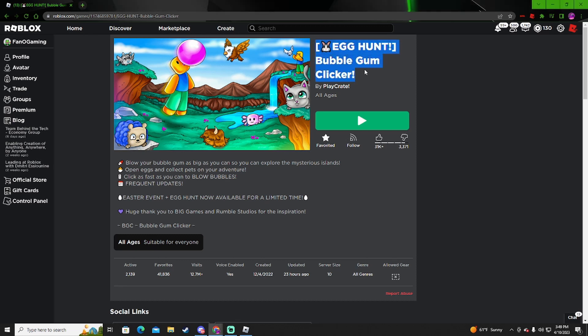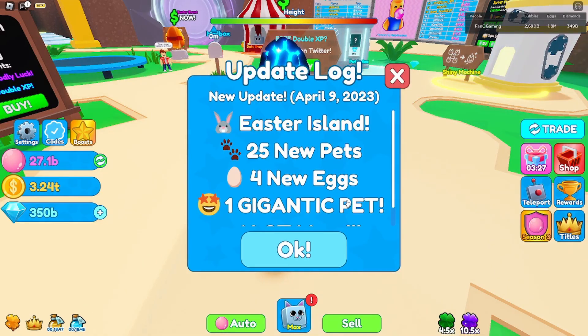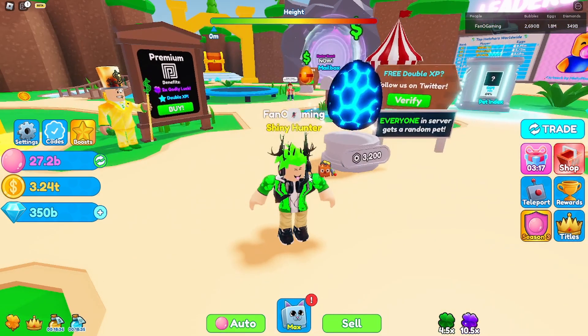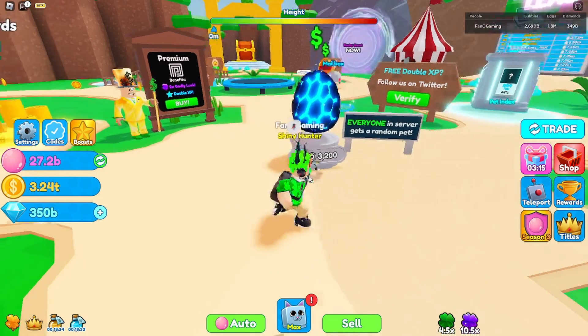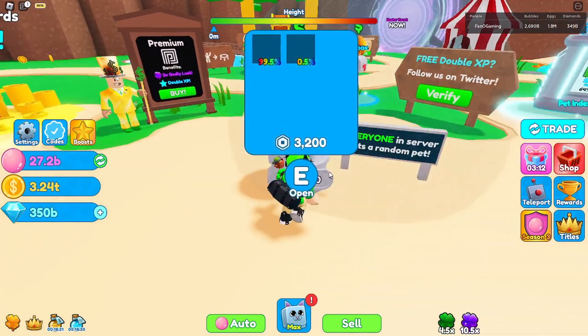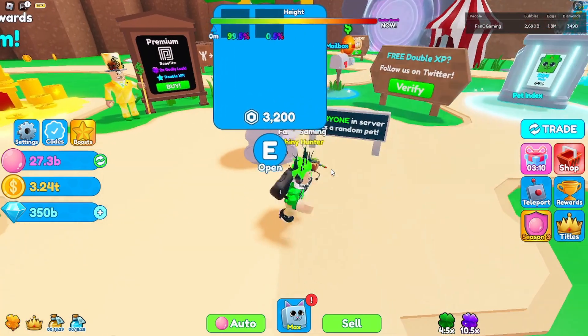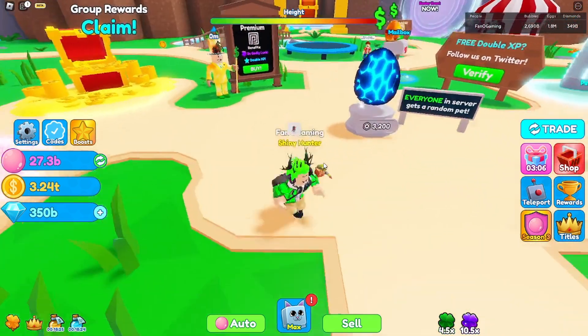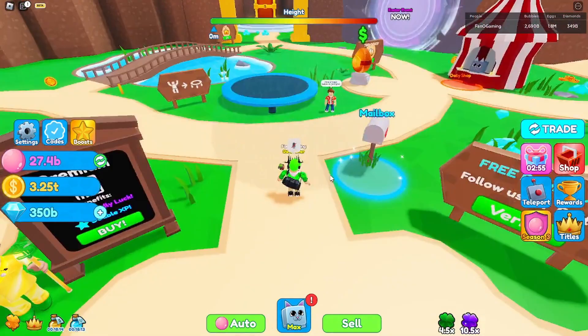That's what I'm talking about - new Easter update! Let's see what they got: Easter Land, 25 new pets, four new eggs, one gigantic pet. Wow, it's been so long I forgot they had that. Let's see what 'a lot more' is. Over here - everyone in your server gets a random pet, so this basically benefits you and everyone else in the server. That's actually pretty cool.